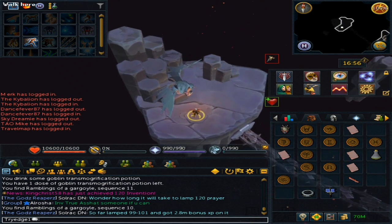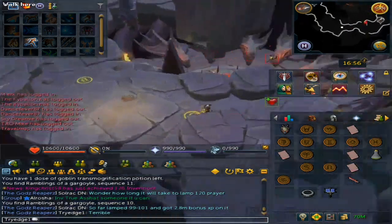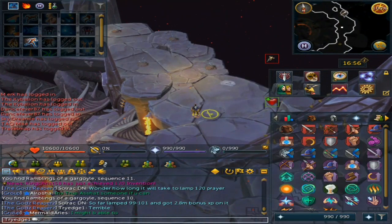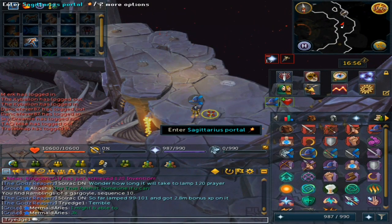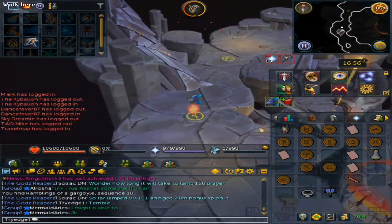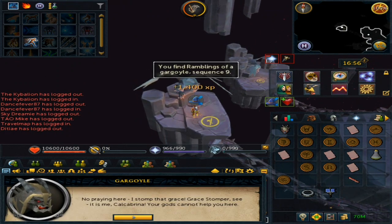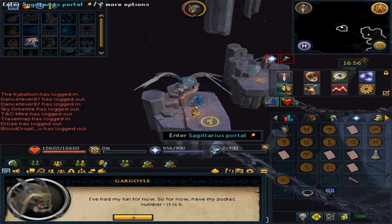Run south to the final one, which would be the Sagittarius Portal. This requires you to use any protection prayer. Read it to unlock it, then go through it and inspect the Gargoyle. You have finally completed the contract clause.